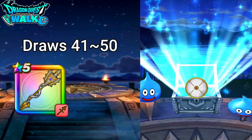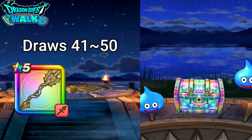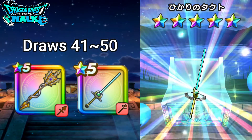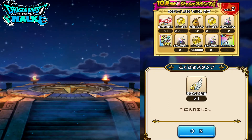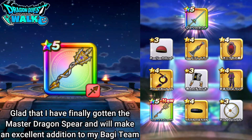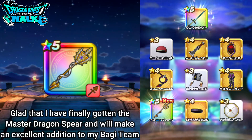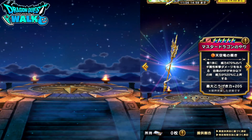I have one more 5-star. It's probably going to be something not from the Master Dragon set — yes, it's just going to be a Hikarino Tact, a Scepter of Light. So that's it. That pretty much is everything I'll probably do with this particular banner in terms of getting new stuff. But yeah, I finally got it — the Master Dragon Spear.